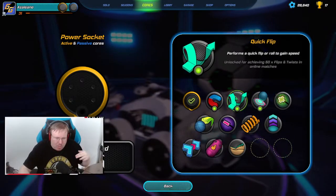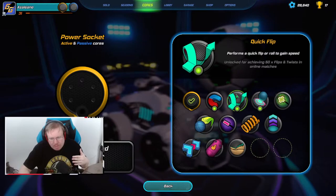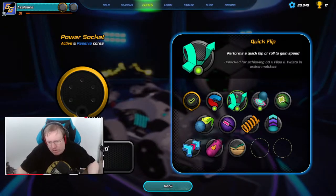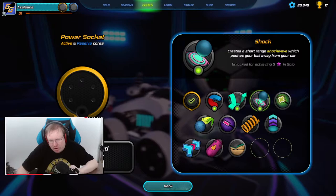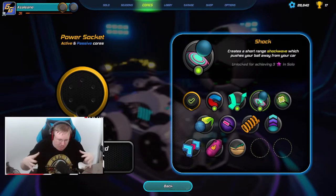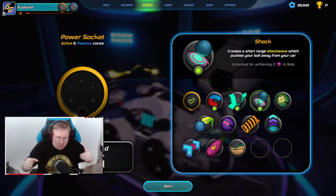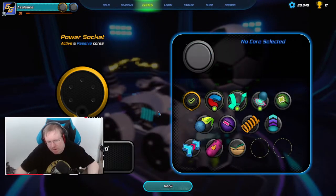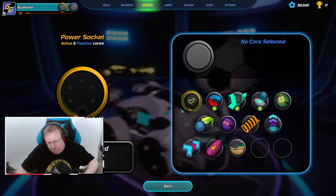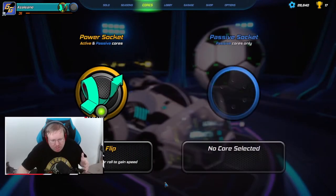Next we have Quick Flip - it allows you to do a quick flip, hence the name. It lets you gain speed; you can use a forward flip or a side roll, basically what you're used to but faster. We also have Shock Wave - it creates a shock wave from the center of your car outwards. If it hits your ball it will push the ball away. Those are your three active ones - you can only equip active ones in the active power socket. Personally, I like to go Quick Flip - I like the burst of speed and powerful hits on the ball.